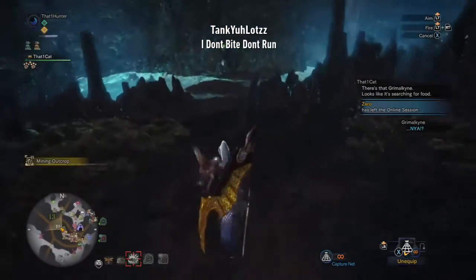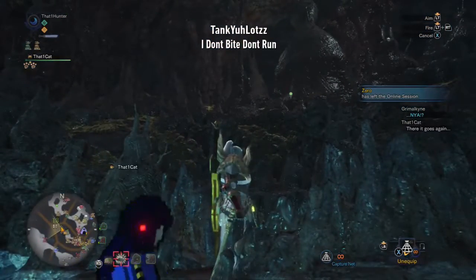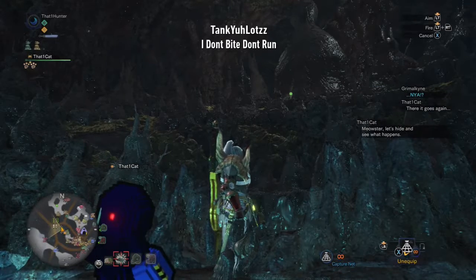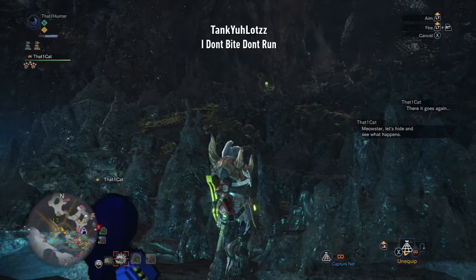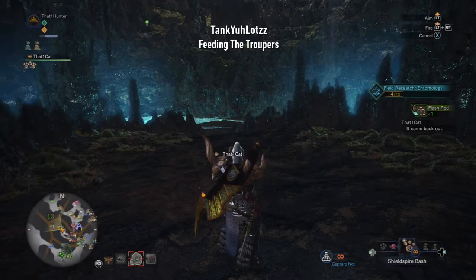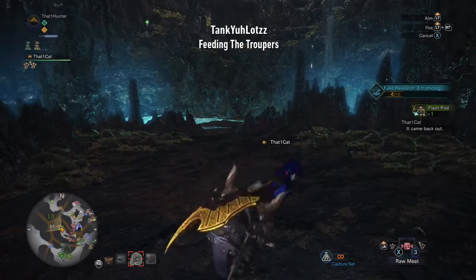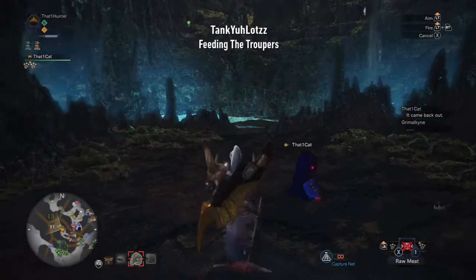He's hungry but he spots you and he's scared, so he's gonna run and hide. At this point your palico will tell you that maybe you should set down some raw meat to lure him out because he looks hungry. I forgot the meat — so make sure you do not. I had to go back to camp to grab two pieces of meat.